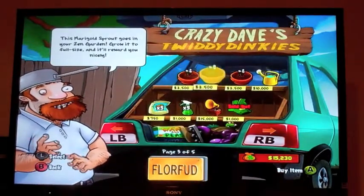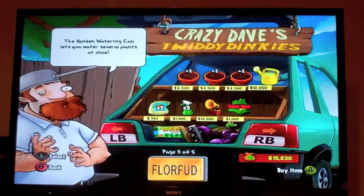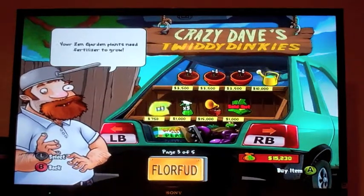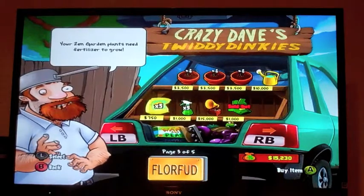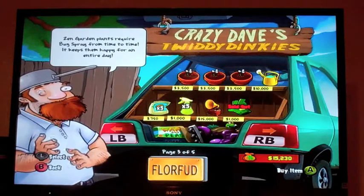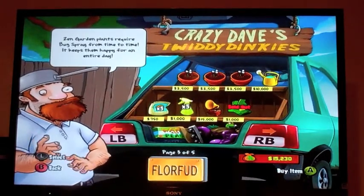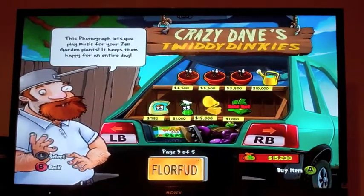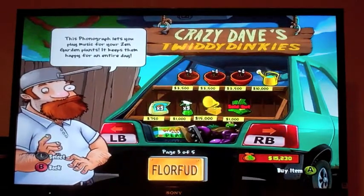Now for zen garden stuff — these are basically marigold sprouts. We have the golden watering can right here, which lets you water four plants in an area instead of one. This is just mulch or fertilizer — same thing. And then we have bug spray; zen garden plants require bug spray from time to time, and it keeps them happy for an entire day. This phonograph lets you play music for your zen garden plants, which also keeps them happy for an entire day.